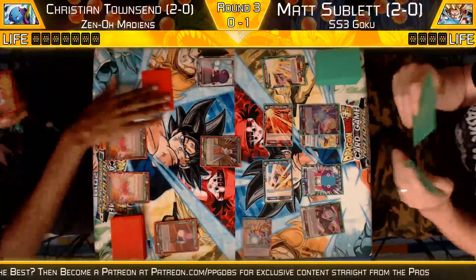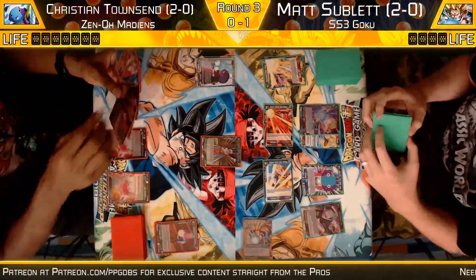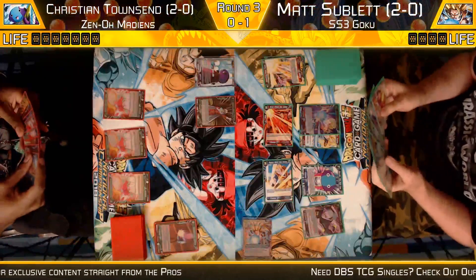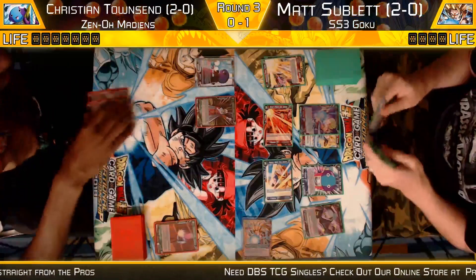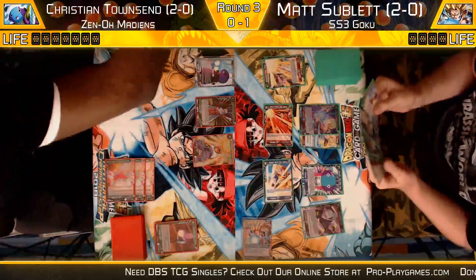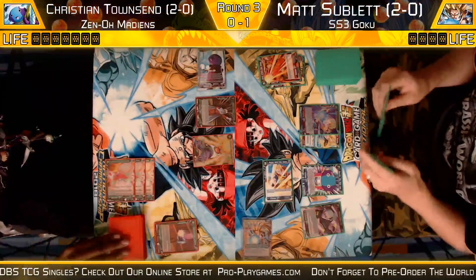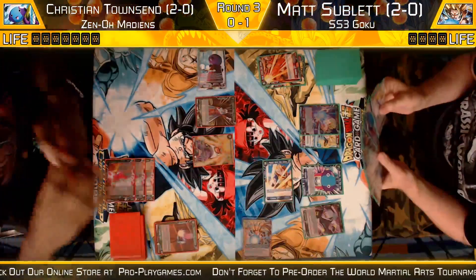Matt did draw Chain Attack Zeno — not sure if he drew it or got it from life. He had two in life and did get one from life. Christian going to tap three and play a God of Destruction card — being able to kill that Gohan is huge. I love this card. It attacks later, draws another card — can't see it from here, it is a green card. Getting that Gohan off the field is huge for Christian.